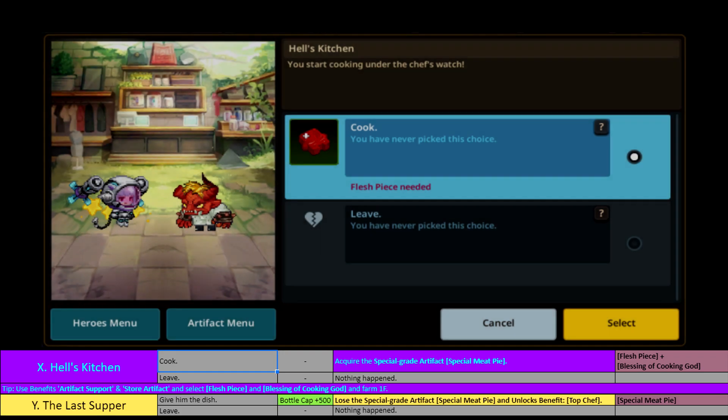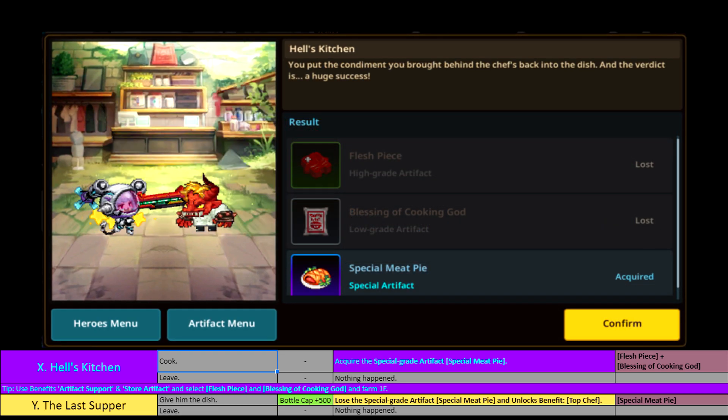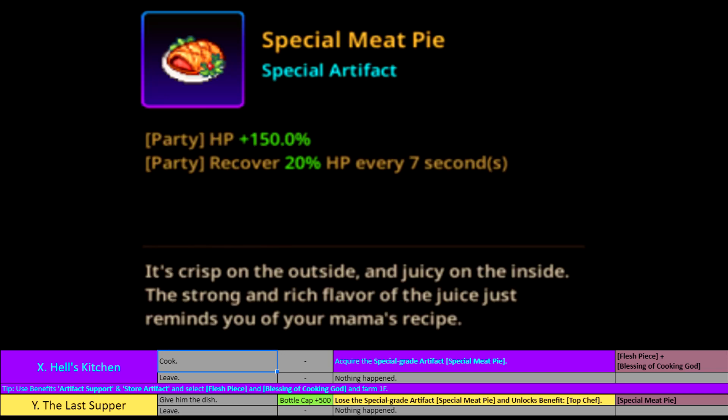The first one out is Hell's Kitchen. In order to do this, you do need the Flesh Piece but also Blessing of the Cooking God — there's a letter missing in the name, but anyways, you need both of them. So make sure to bring both with Store Artifact and Artifact Support. Same thing here — farm Floor 1. Once you do complete this, or rather once you have the event popping up for you, you will get the special Meat Pie artifact. It's a really good one by the way, if you can get it on a normal run as well. The HP buff is really nice, especially when paired with the gourmet benefits.